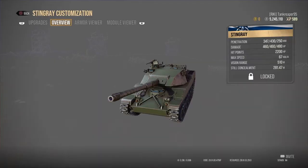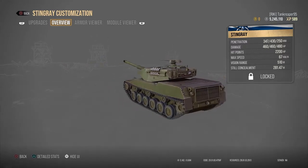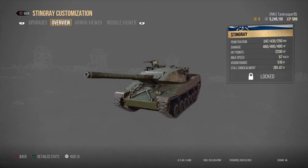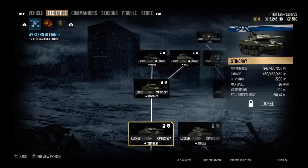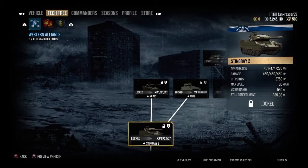The next tank is the Stingray at seven million two hundred and thirty thousand credits — an American light tank that I believe gets a 105mm gun. I'm just showing you what the tanks look like and how much they cost so you can decide whether to go down the modern tanks line. This tank looks beautiful — and this is still Tier 16.